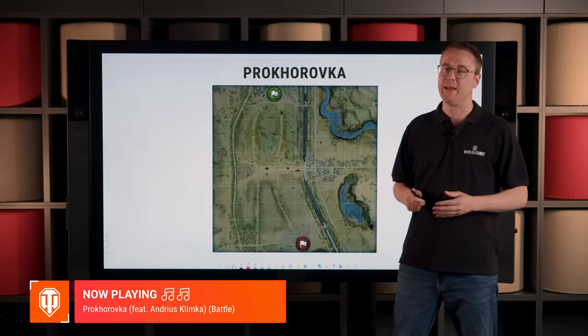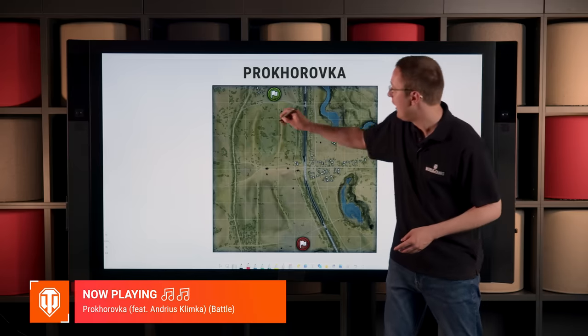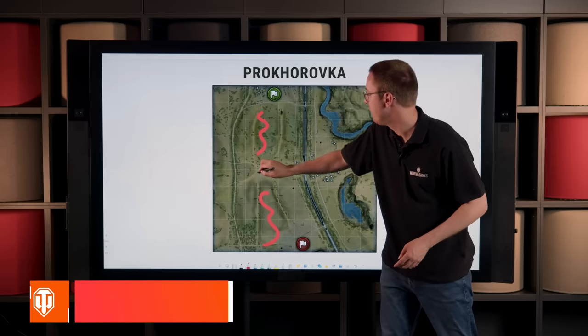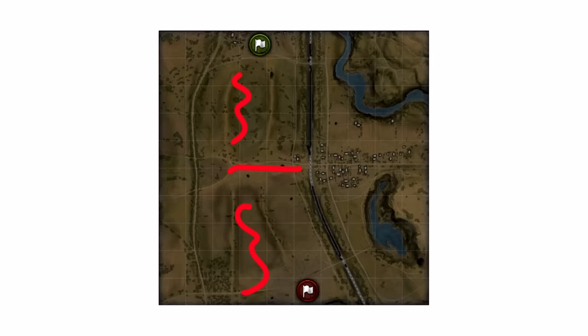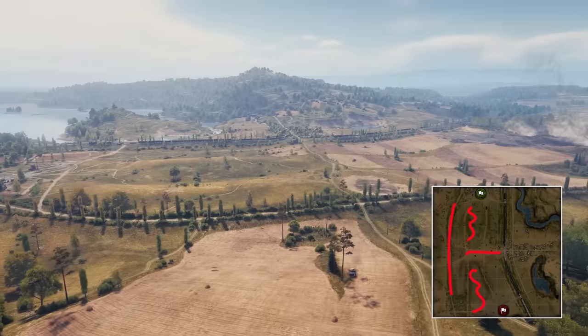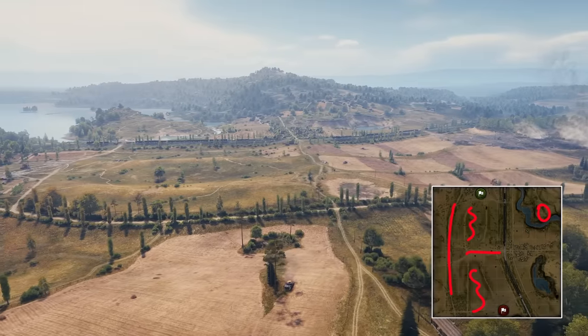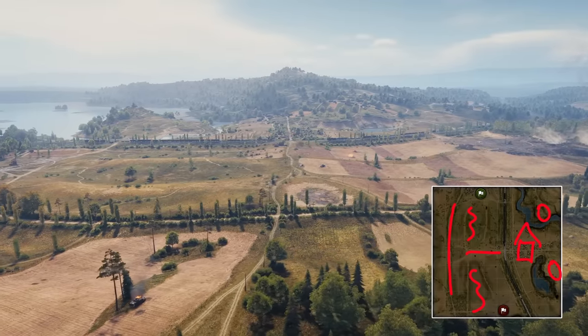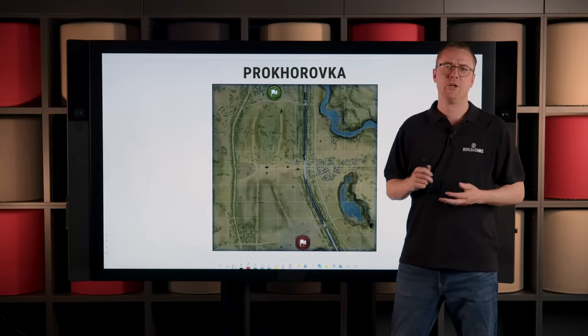Prokhorovka can be characterized by having a lot of ditches on the western part of the map, together with a large and dominant ridge line. Also notable is the extremely long bush line on the two line, together with some hills in the eastern part of the map, as well as a small village.